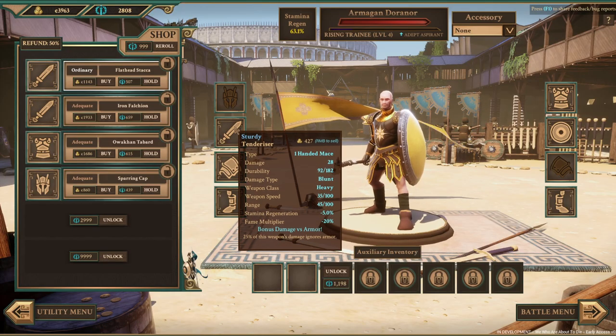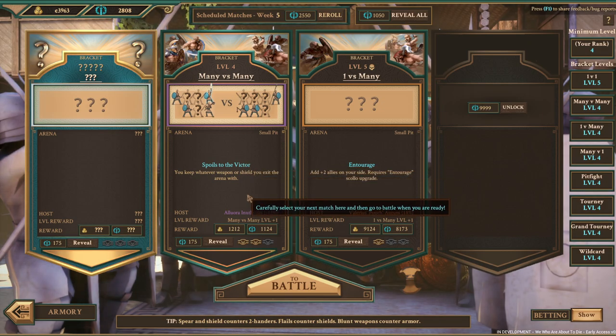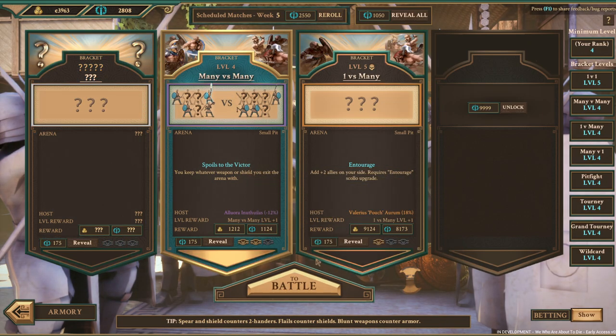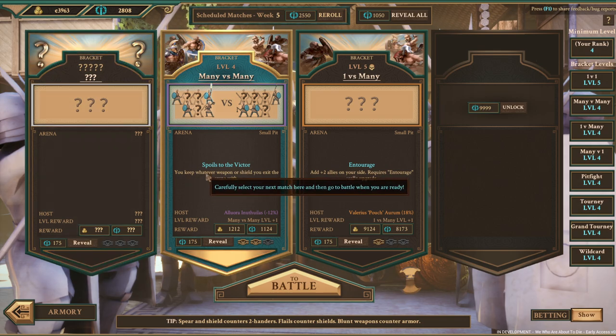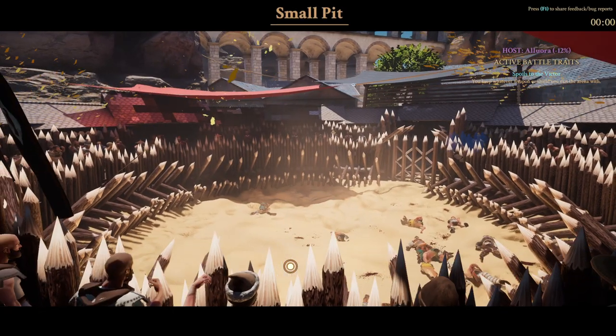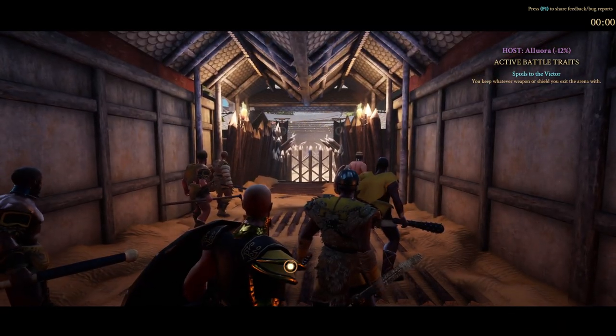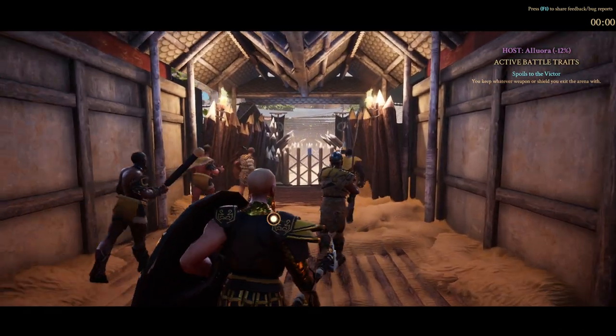Welcome back citizens, welcome back to week five. We're going to do this mini versus mini — it's not a big prize, but you get to keep whatever weapon or shield you exit the arena with. We've not done one of these yet and I really want to show you all this one, because this is where you find the best gear before you can purchase it. I wish it would allow it for armor too, but whatever.